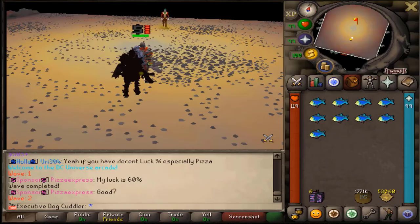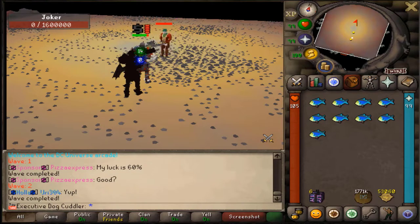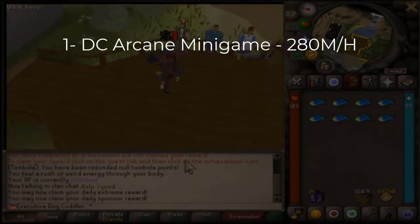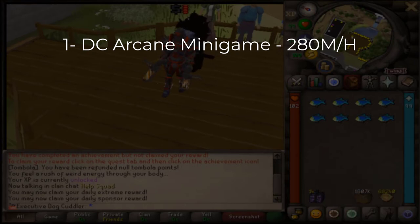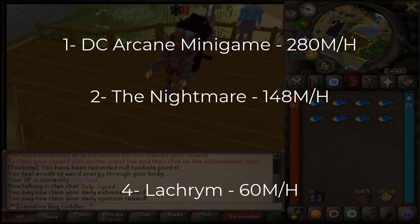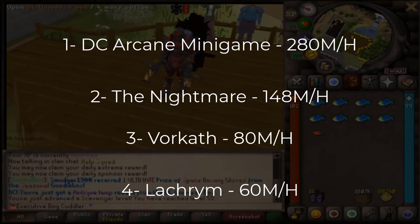In the previous episode we covered the best money makers on Dreamscape. We completed the DC Arcade minigame, which was one of the best money makers in the series, making us a total of 280 mil for an entire hour. Second place went to the Nightmare for 148 mil an hour, the Vorcap for about 80 mil an hour excluding the rares worth two to three bill, and the Lacryum that made us 60 mil an hour.